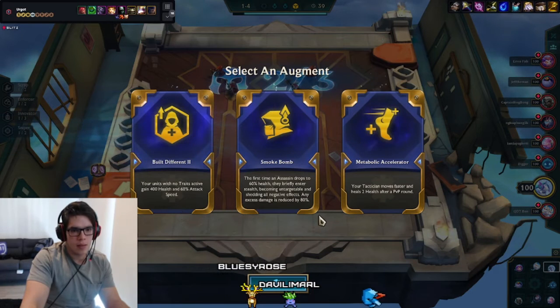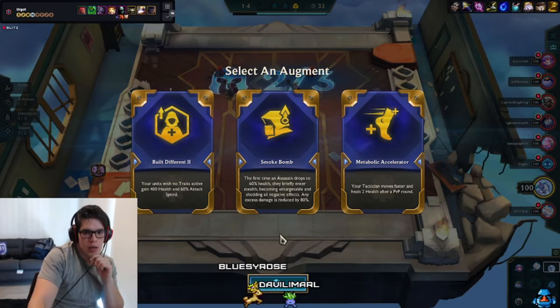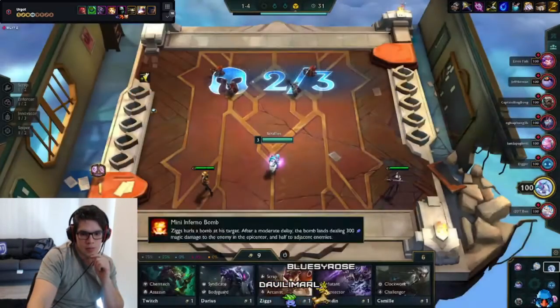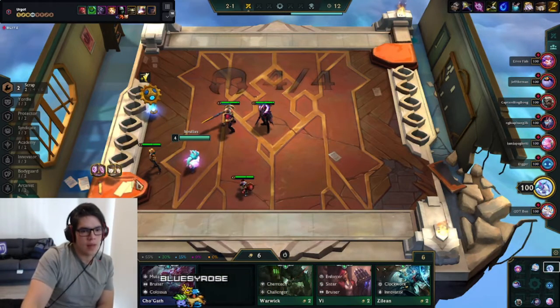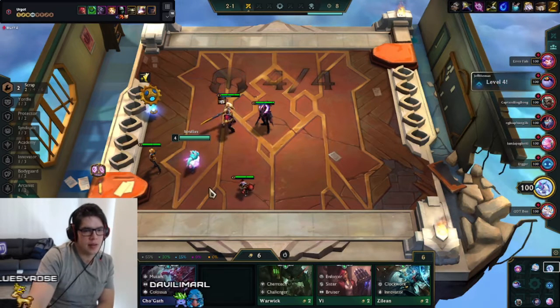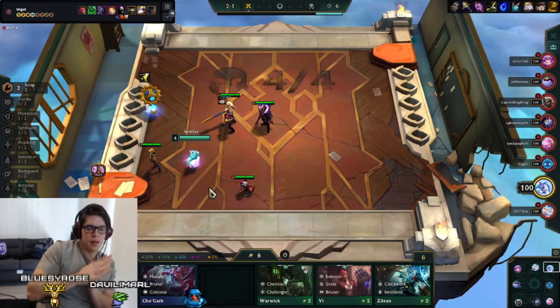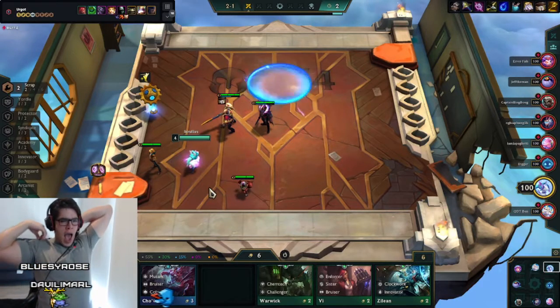Next thing you want to know about this comp is augments. Augments are super important and will determine whether you go 4th or 1st. You want to get augments that are going to synergize with AP, but if you don't have any of those augments — like Build Different, Smoke Bomb, and Metabolic Accelerator — you want to get augments that are going to allow you to last longer in the game so you can get later into your comp. Because late game, mid to late game, is really when this comp shines.